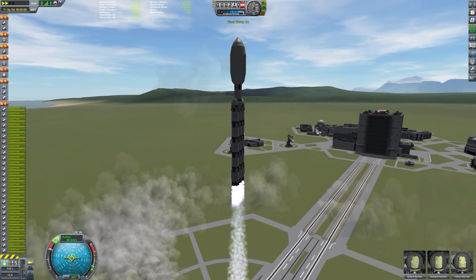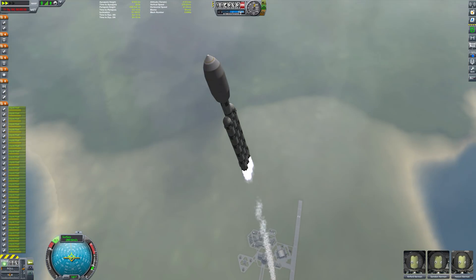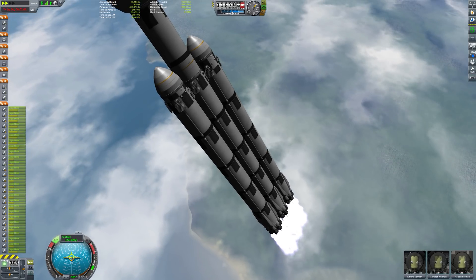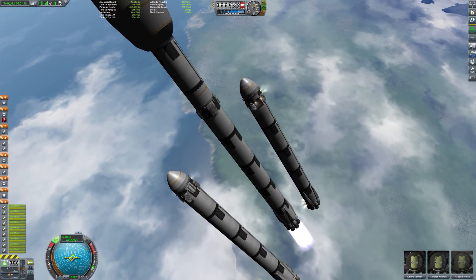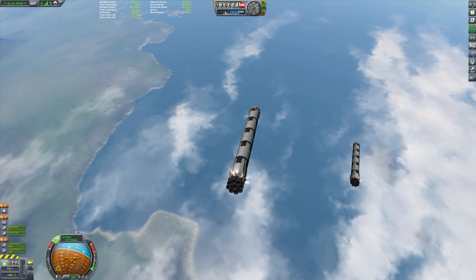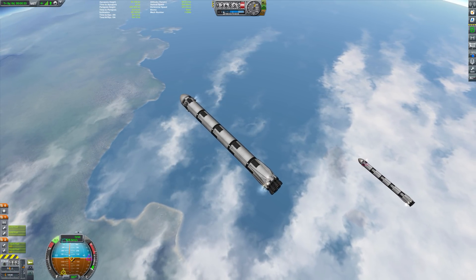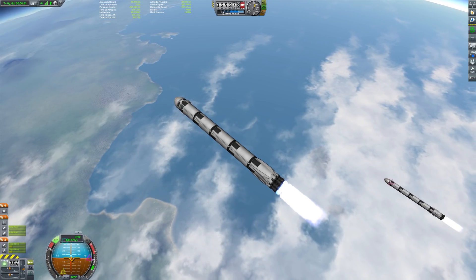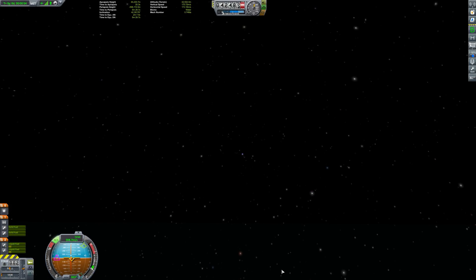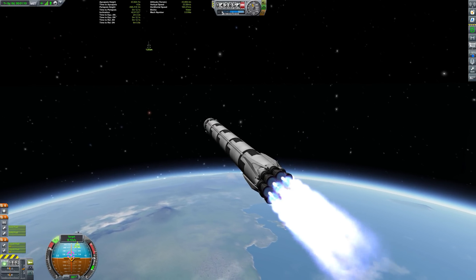Now this is a massive challenge in Kerbal Space Program because there is no way to do this in the stock game. What I needed to do was install a special mod called Kerbal Operating System, which basically allows me to program the rockets to behave the way I want them to. The very first step is coming up where the two side boosters are going to detach, and then the program I've written is going to switch to one side booster and force the second booster to copy the movements of the first. Using another fantastic mod called Trajectories, I'm able to determine where the booster is likely to land based on its current velocities and all of the atmospheric drag in the simulation.